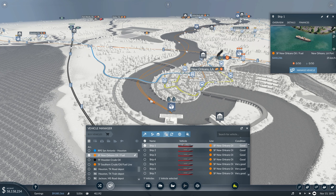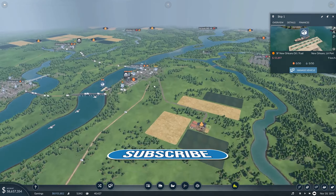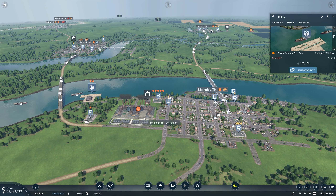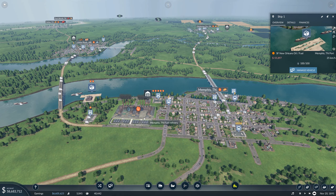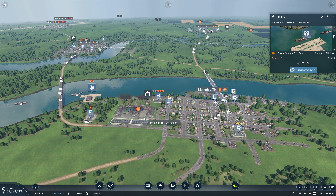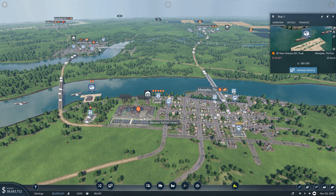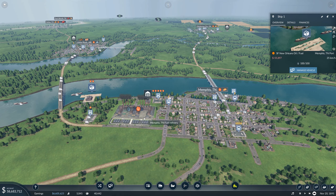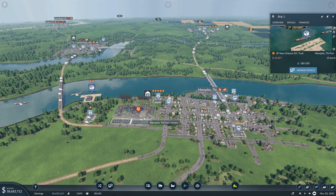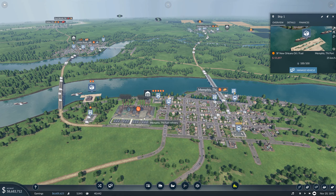Okay guys, I think this is a good time to end this episode here. We'll continue in the next one — I will look around and find new trading routes for construction tools, machine parts, or something else. We have a lot of money so we can lay down a lot of tracks, buy new trains, and we need to add more ships. Let's do that — boom, one more. I need to keep an eye on this as well. Thank you very much for watching, see you next time, bye bye!